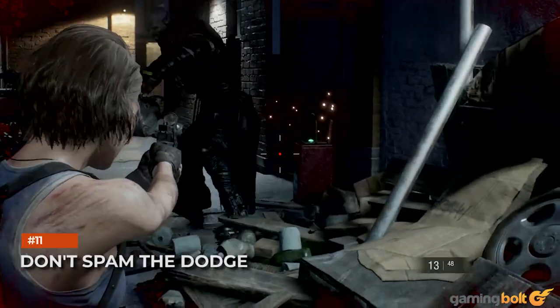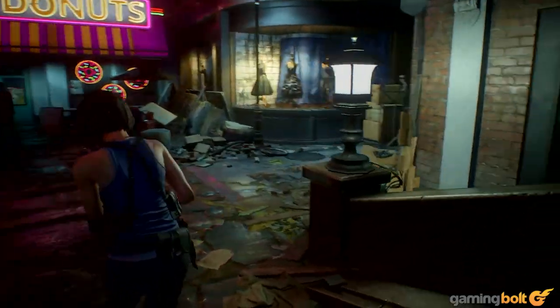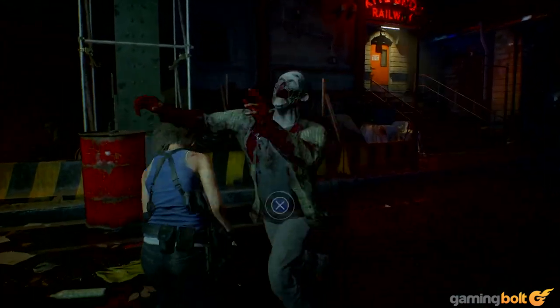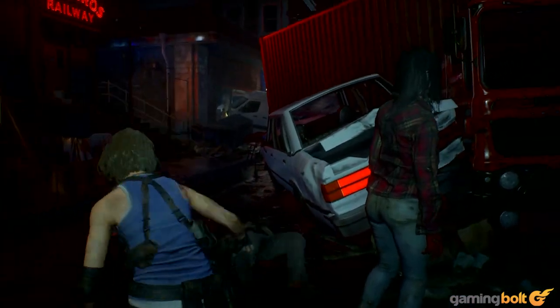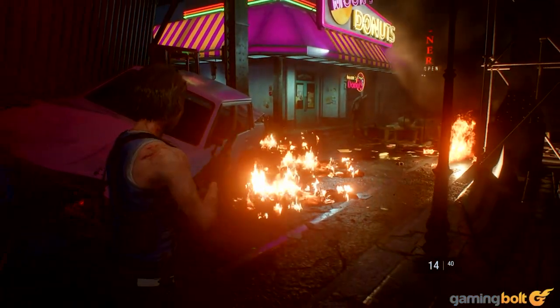Don't spam the dodge. While the dodge is useful, make sure you're not spamming it all the time. For starters, if you mistimed a dodge or quick step, you might actually end up throwing yourself into the arms of an advancing enemy. There's also the fact that Jill will get locked in an animation for a second or two after she performs a dodge, so a poorly timed one when you're surrounded by enemies can actually be fatal. Time your dodges and perform them only when you need to, rather than constantly spamming the move.